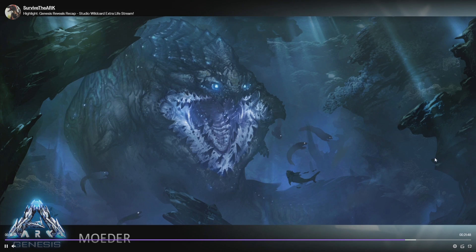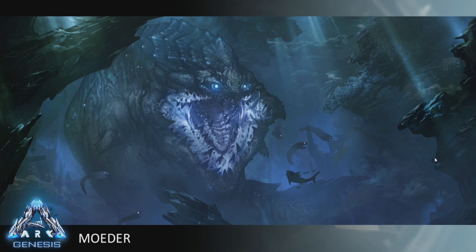What is up ladies and gentlemen, CJ the Cheese DJ here and we are back with another Arc Genesis reveal for you guys today. What you are looking at right now is Moda. Moda is a gigantic underwater eel and it is going to be one of the sub-bosses for the new Genesis map.